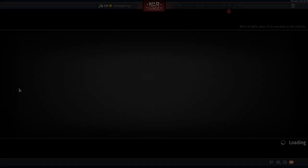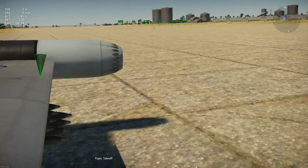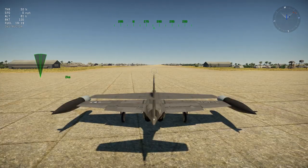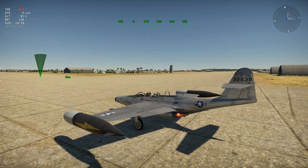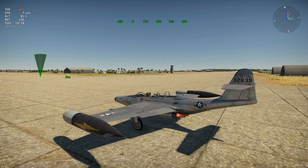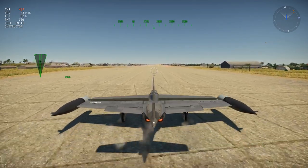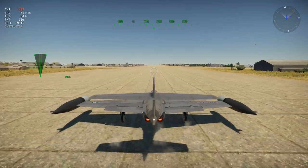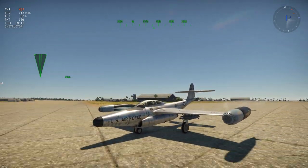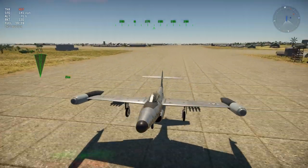The D variant also has a different radar, which in real life was used to correctly lead the rockets to hit their target in the air, although in-game it appears this radar does not yet work — hopefully when the update releases this will be functional. The F-89D can also mount 16 HVAR unguided rockets for additional ground-pounding capability. Going into a test flight, there wasn't a noticeable major difference in acceleration or climb rate from the B version despite the additional engine thrust, possibly due to the flight model being work in progress or the aircraft being heavier with the additional rockets and HVARs.